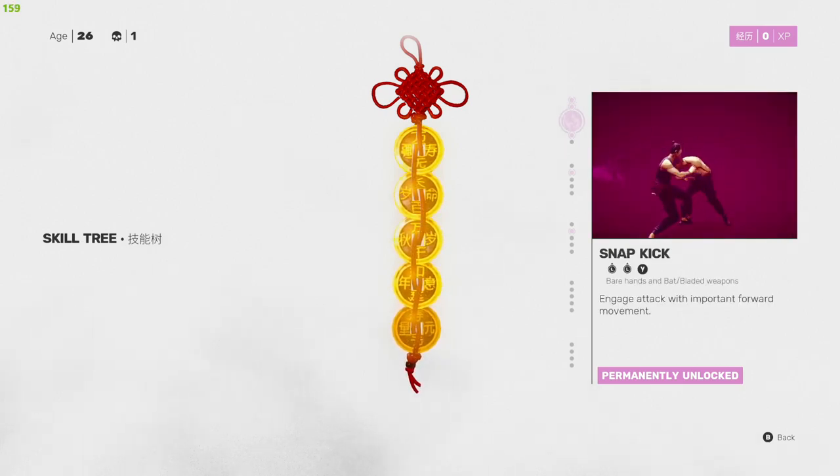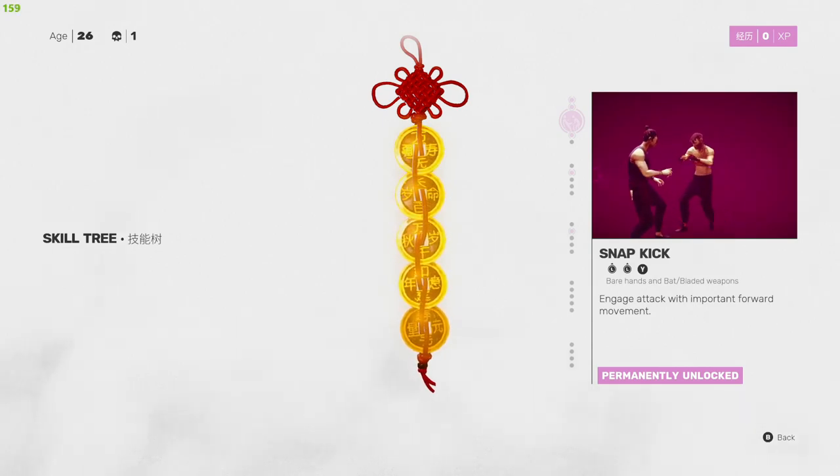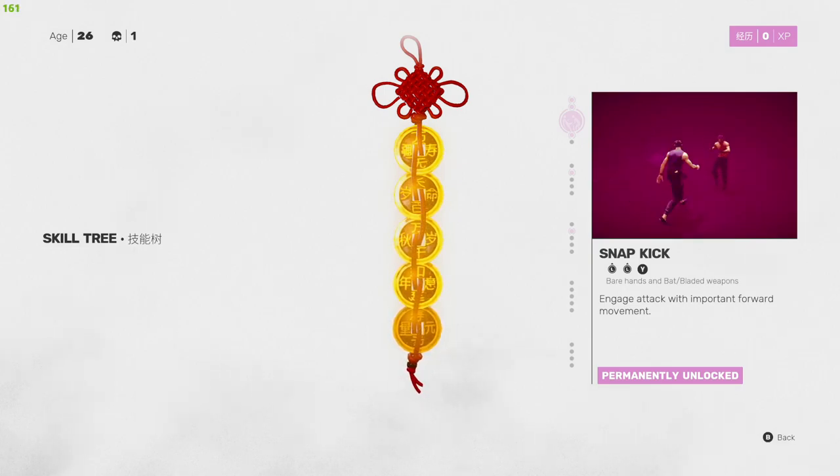From there we have Snap Kick, which is up, up, Y or up, up, triangle. It's an engage attack with forward movement — you run at a target, hit it real quick, and get a free kick to the waist which staggers them for a moment, opening up another window of opportunity.